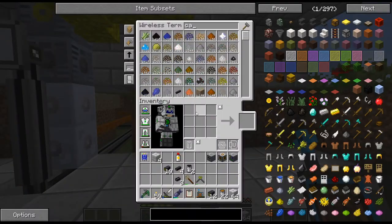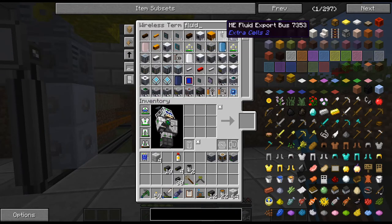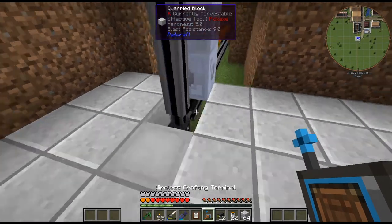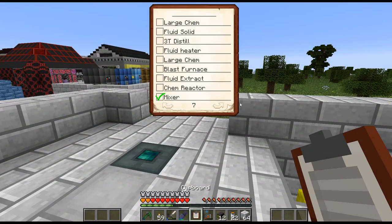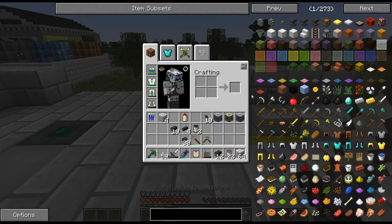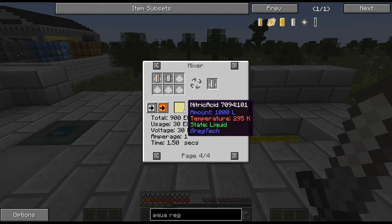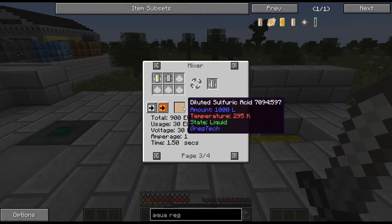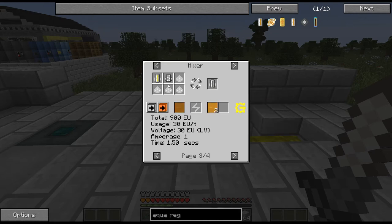Basically just started getting some of the stuff ready, starting at the bottom and kind of working my way up here. So the first little bit we need to do is this Aqua Regia. Nitric acid with diluted sulfuric acid. Trying to think of the easiest way to do this — I have nitric acid being produced. Diluted sulfuric acid — that's something I hadn't considered.